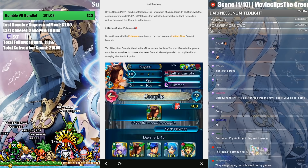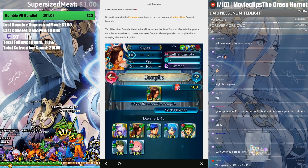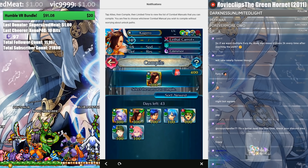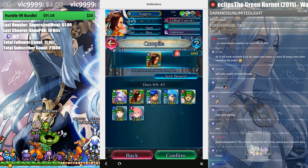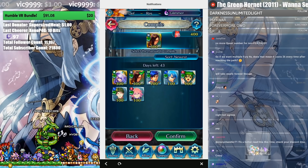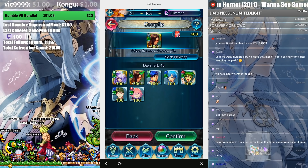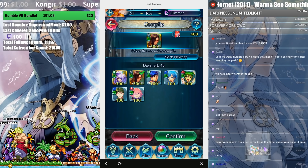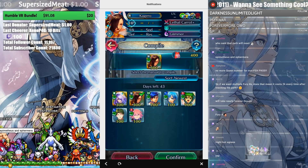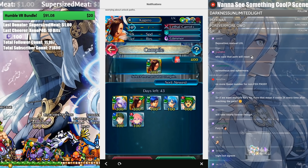Divine Codes Ephemera can be used to create limited-time comic manuals — tap Allies and Compile the Limited Time to view the list. You are free to choose whichever comic manual you wish to compile without worrying about unlocking paths. This is limited and will reset each version. The reason this is really good is because it's relatively inexpensive — just 100 codes can get you Shanna, for example, which is Desperation fodder, or 300 codes to get Spring Kagero, which is huge.